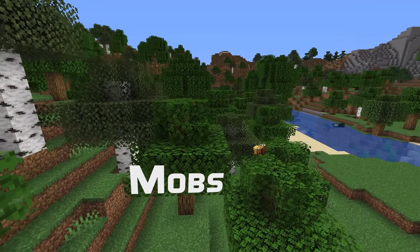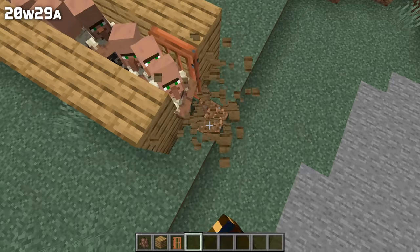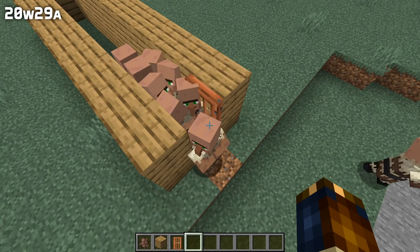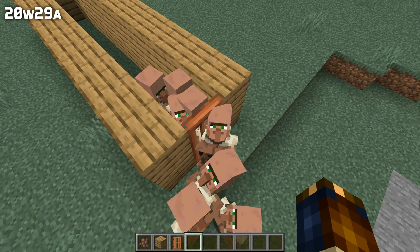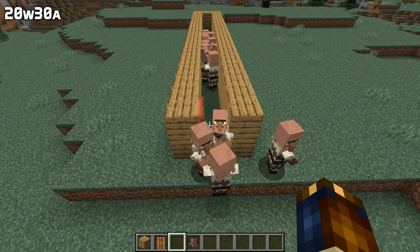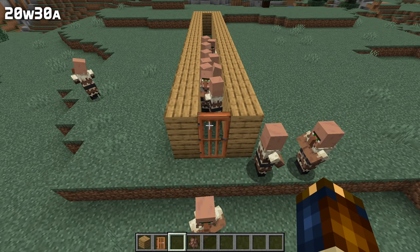Some mob fixes in this version. Villagers would often get stuck when trying to get through a door at the same time, and they would also spam doors by opening and closing them really quickly — those bugs have been fixed. A bug has also been fixed where mobs could spawn with armor and weapons with duplicate enchantments and then subsequently drop those items.